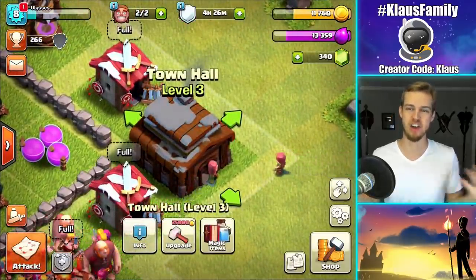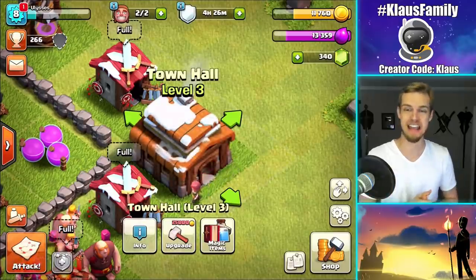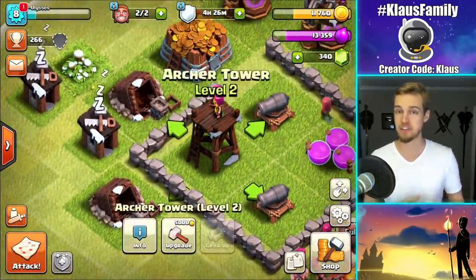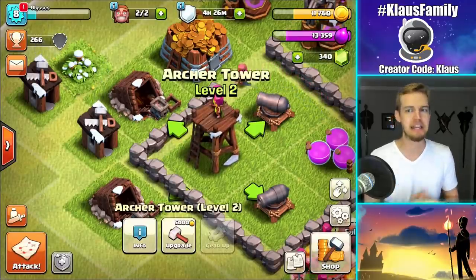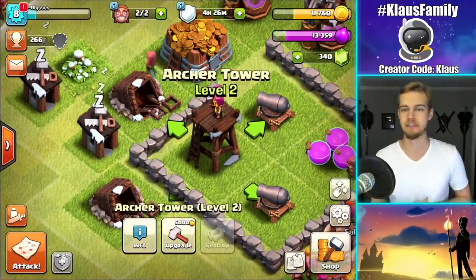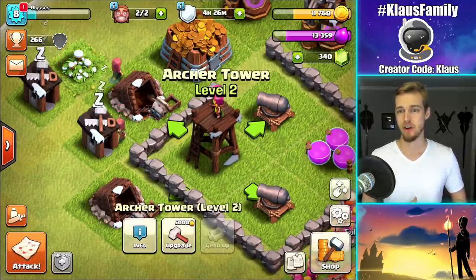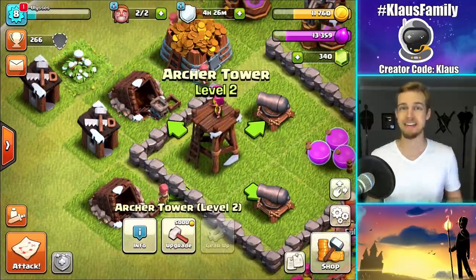Last time we finished up the Town Hall 2, upgraded it, and I actually said I'm going to be upgrading this Archer Tower again. But apparently I didn't know this, and a lot of you guys in the comments were telling me, level 2 Archer Tower is maxed for Town Hall 2. So we're good. I didn't have to do anything off camera.